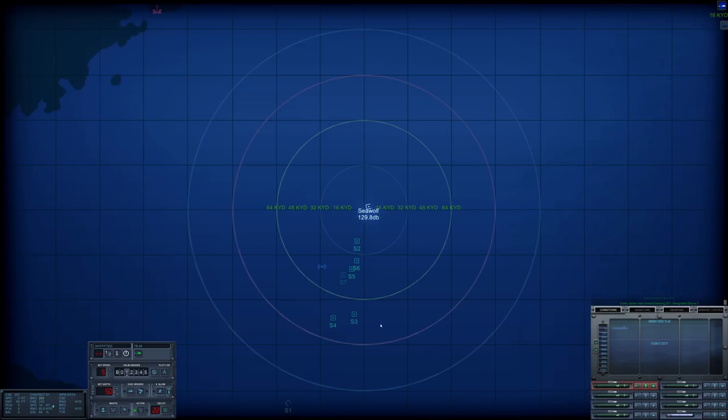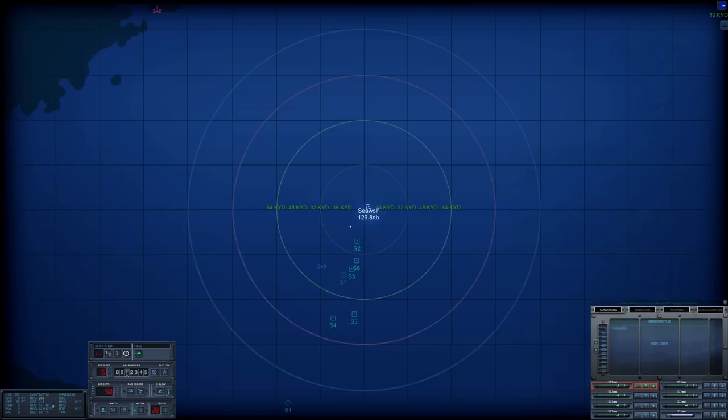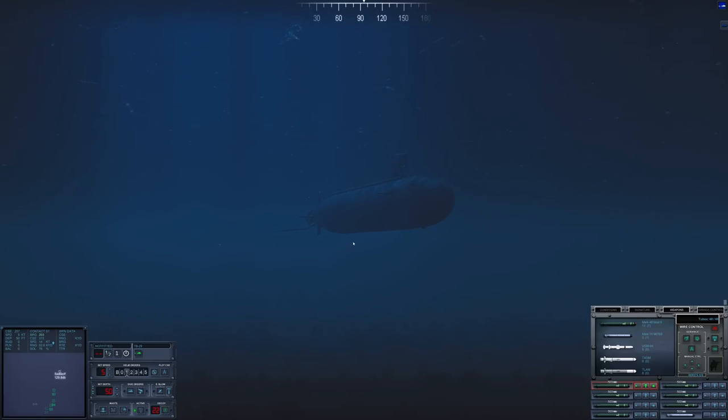We have seven Mark 48 ADCAP torpedoes loaded. We are going to fire those off pretty soon. We also have missiles, though I'm not sure if I'm going to be able to use them — it may be a bad idea if there are lots of aircraft about. I do know the mission report said there was going to be a Kiev class carrier, which is quite an intimidating vessel and obviously our primary target. We want to sink the capital ships if at all possible.